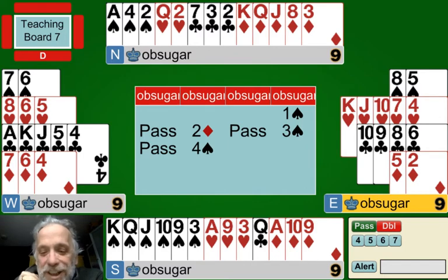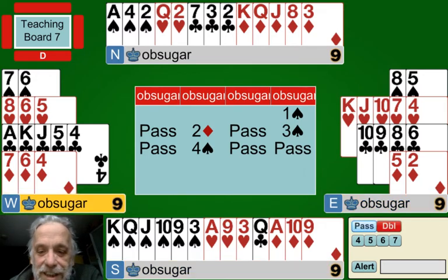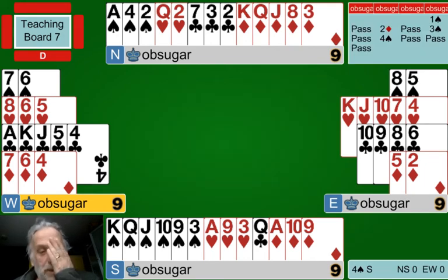Let's do one more hand quickly. You're sitting in the North seat with ten points - before partner bids you think you don't have an opening hand. Then partner gives you a diamond. Nine times out of ten this means they don't have a five-card major, though they might have a four-card major. Playing with minors is a little more difficult because we haven't found the major strain immediately.